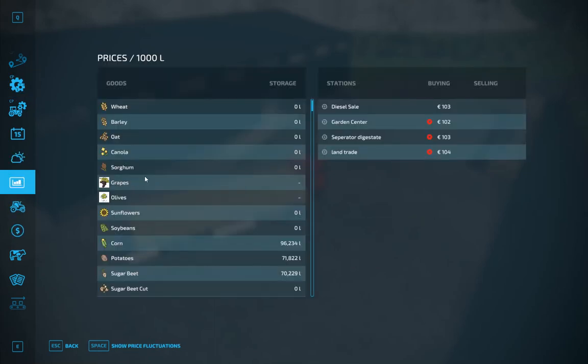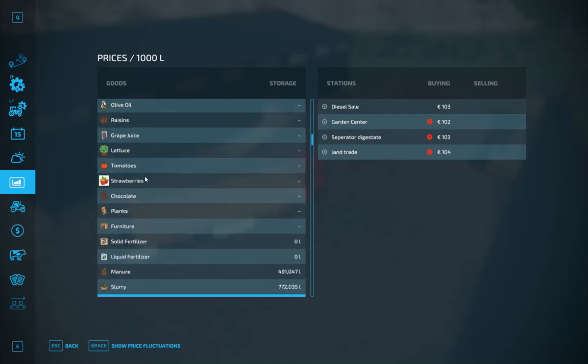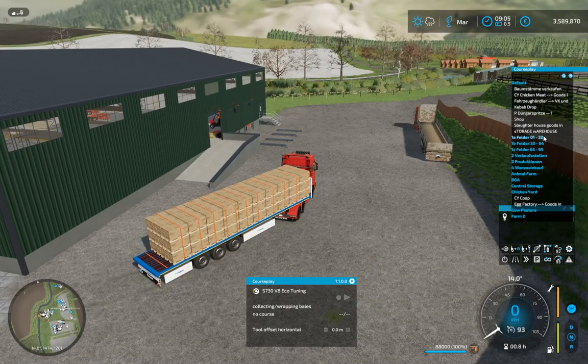We're looking for furniture in the sell menu — 52, 53, 54. Market sell point: Tesco. So we'll just send that to the Tesco place, which is the sell point. Tesco's, there you go.